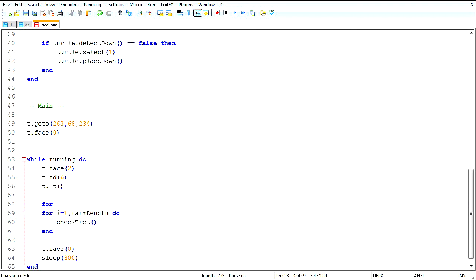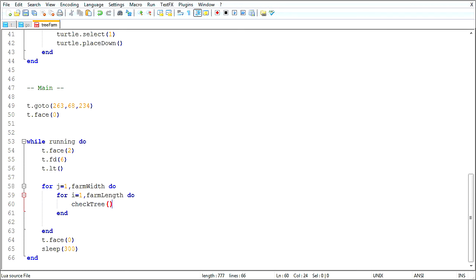I also need: for j equals id_farm width, do — wrap this whole thing. Okay, almost done with this. This is taking me much too long. I've had a heck of a day — it's been a long week at work, long day, long night, lots of stuff happening outside of YouTube for me.